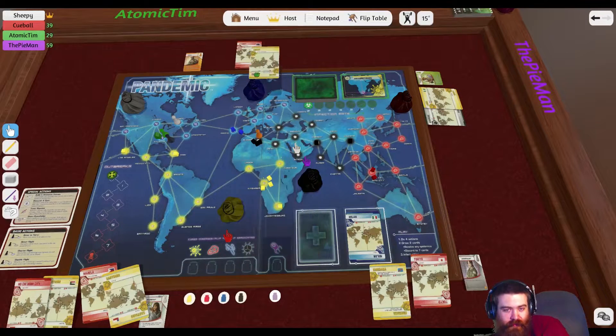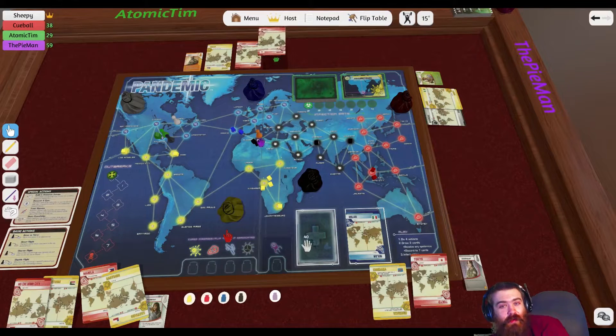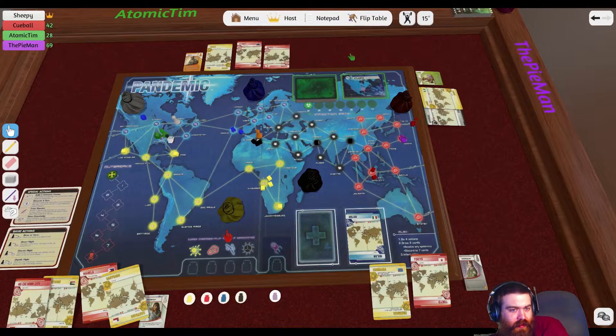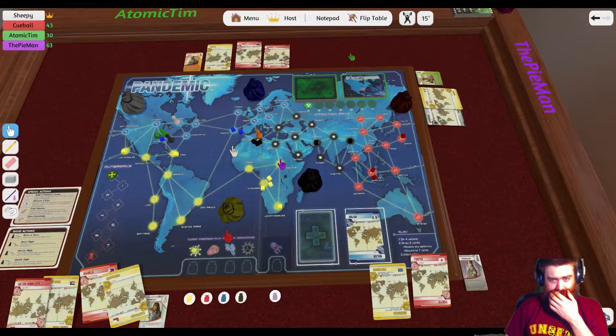Epidemic! There are four epidemic cards in here now. I'm going to do Osaka. So Osaka and Atlanta. Sheep can do up to five moves. Should I set up a research centre in Istanbul or Cairo? Istanbul, Cairo — both good.